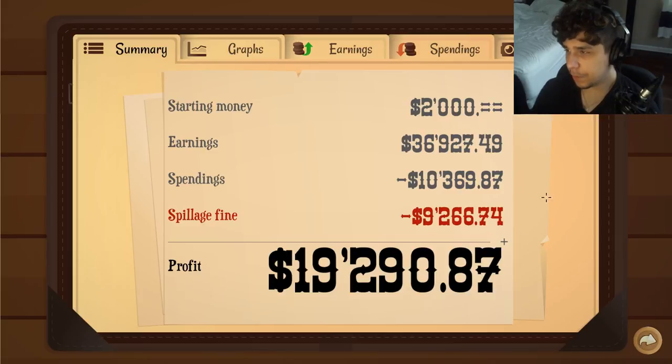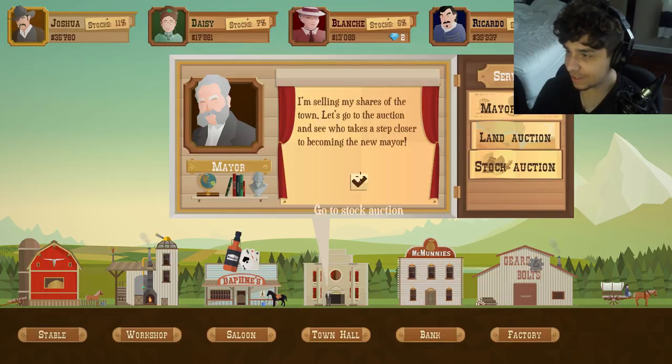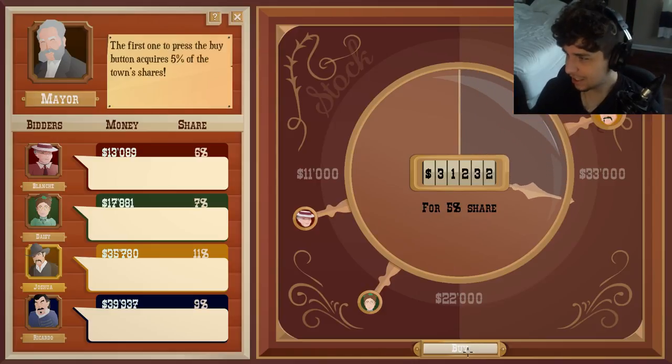Twenty-six hundred — they spent ten k, right? I'm confusing myself, forget it. Ricardo's catching up, boys — still don't care. Stock auction time. Five percent — I spent 18k last time, each share going for around 6k. I'll bump it up to 7k per, which means seven times five is 35k. Nope, not spending that much, we don't even have that. I'll spend 20k.